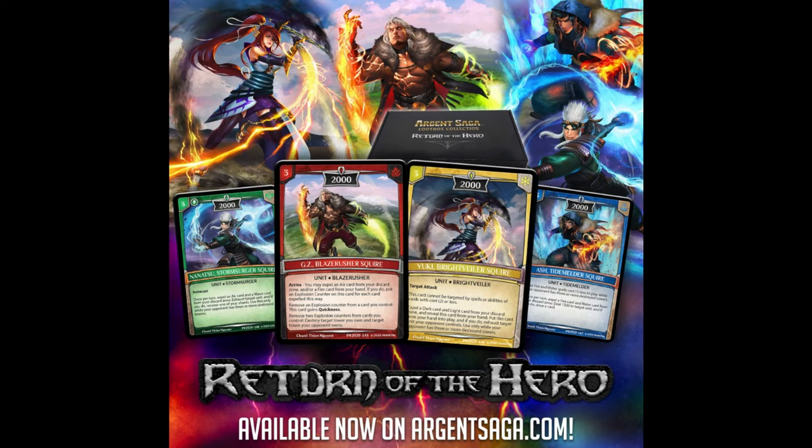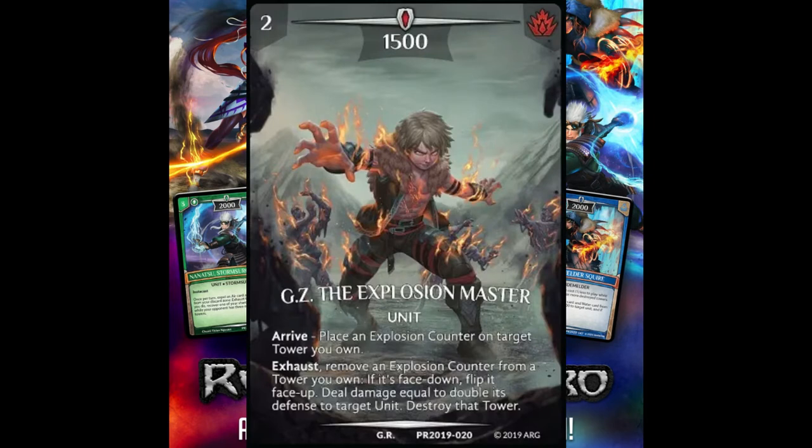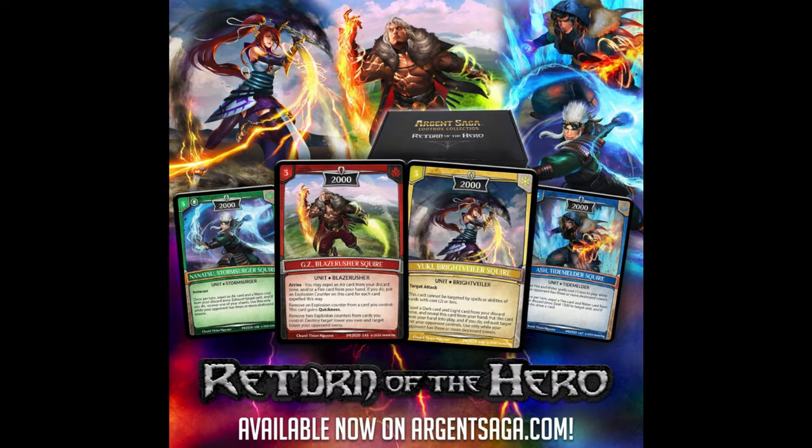Next is GZ Blaze Rusher Squire — GZ has grown up a little bit. Another three-cost unit with 2000 power. He has the Blaze Rusher subtype and an arrive ability: you may expel an air card from your discard zone and/or a fire card from your hand. For each card expelled, put an explosion counter on this card. You can then remove an explosion counter from any card you control to give this card Quickness — and if you have another GZ on the field with a counter, you can use that too.